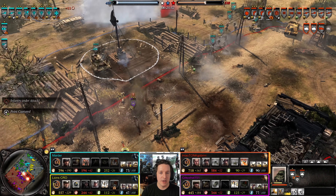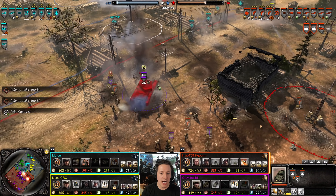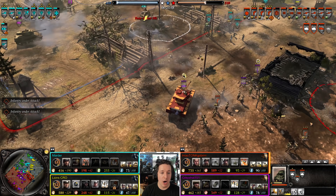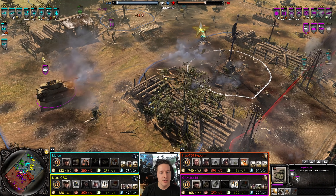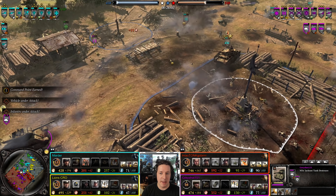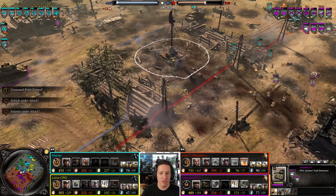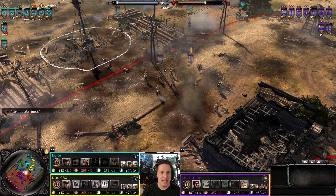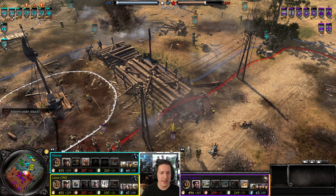Infantry section is driven back — more artillery coming in from the back. The Comet is trying to do what it can, but with the AT guns there, I don't know how long it can keep going. Oh no — Jackson! If the Jackson's there to drive the Panzer IV as well, the Allies should have enough. Oh, great shot against the infantry — I think that's a squad wipe on the Volksgrenadier squad.